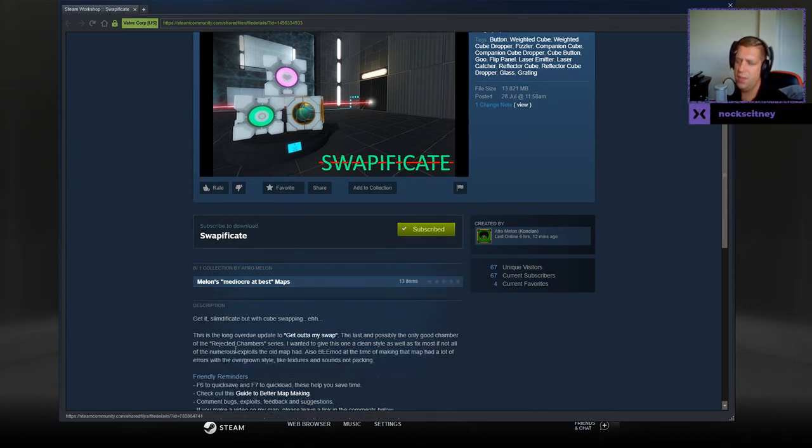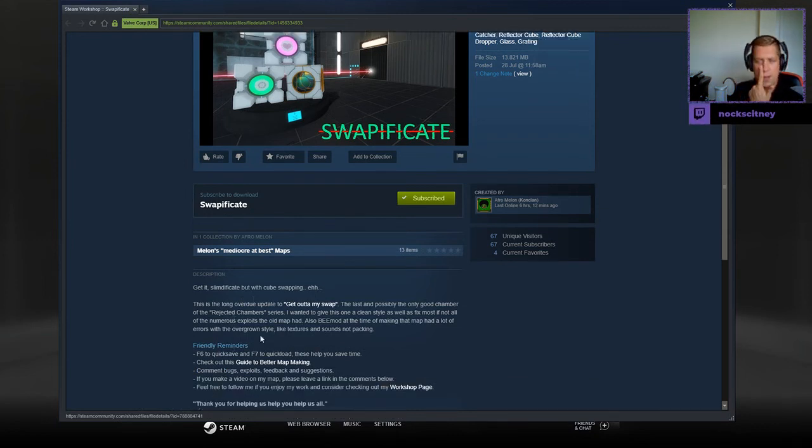Get it? Slimdificate but with cube swapping. This is the long overdue update to 'Get Out of My Swap', the last and possibly the only good chamber of the rejected chamber series. I wanted to give this one a clean style, as well as fix most, if not all, of the numerous exploits the old map had. Also, BMod at the time of making that map had a lot of errors with the overgrown style, like textures and sounds not packing.